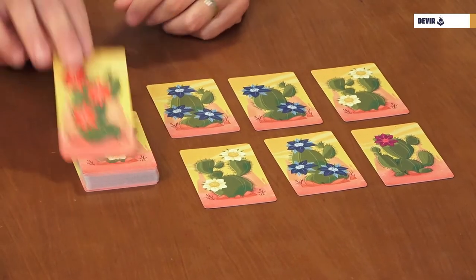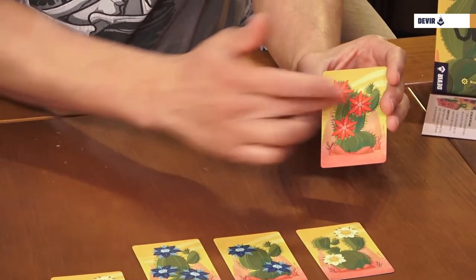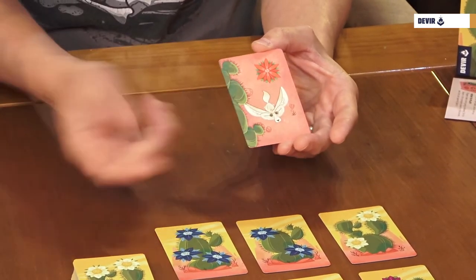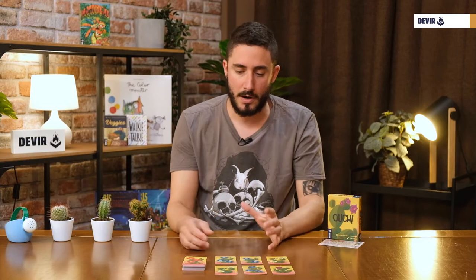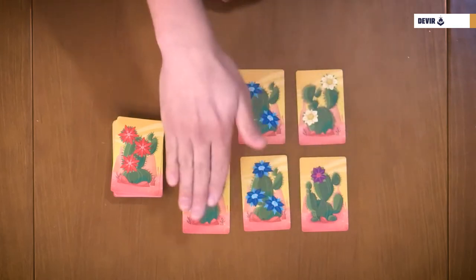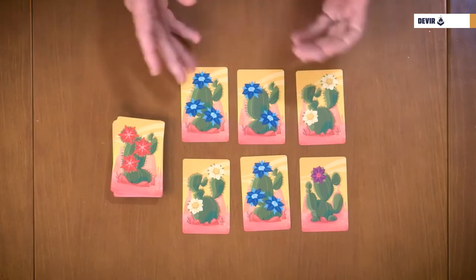Inside the box you will find, like in all our pocket games, the rules and some cards. The cards show a really nice cactus — a flowered cactus on one side, and on the other you have a landscape with thorns, flowers, and in some of the cards you have wild animals. To prepare the game, just shuffle all the cards with the cactus faced up and place six of the cards at the center of the playing zone. And with that, you're ready to start playing Ouch.